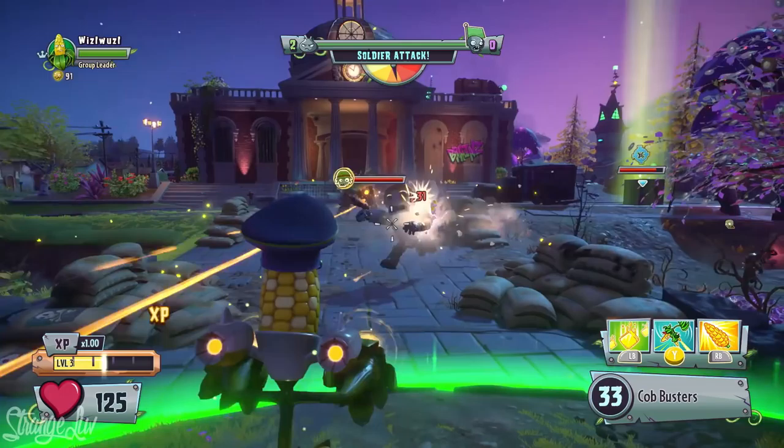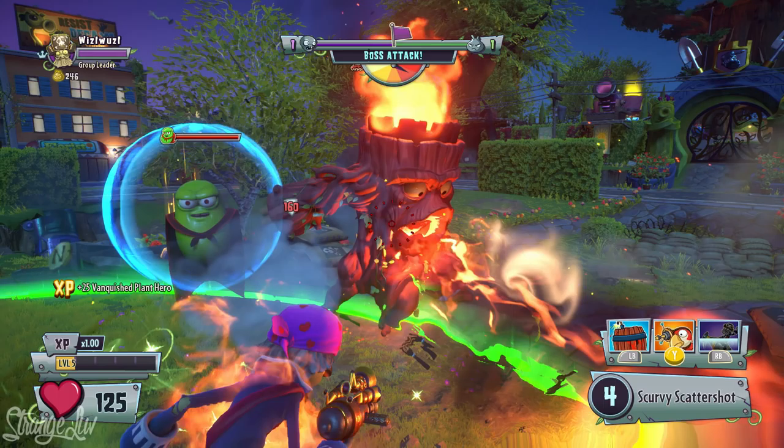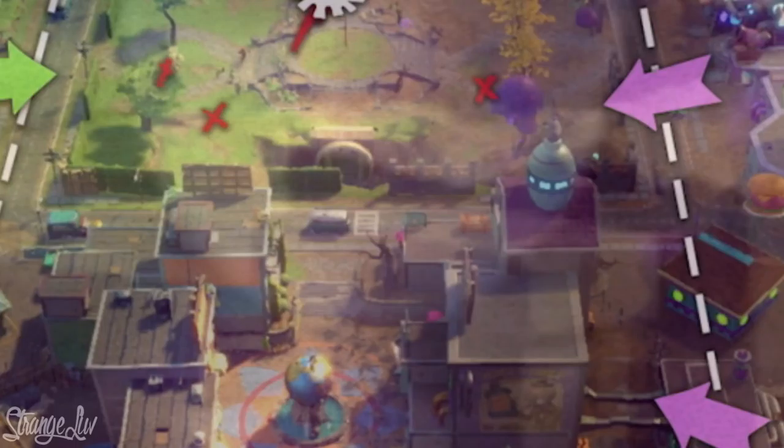This trailer showcases all sorts of new characters, including some new bosses that we can look forward to fighting on the battlefield. Right here we see the Giga Torchwood, which is this big flaming tree boss shown in previous Garden Warfare 2 footage. And right to the side you see this gigantic laser beam, which is probably also a boss — we get lucky enough to fight two bosses at once. Maybe that has something to do with the difficulty settings, but we'll just have to wait and see.